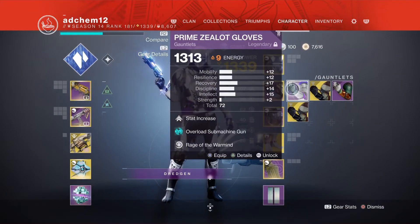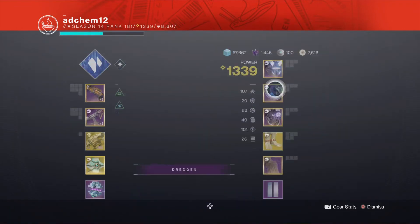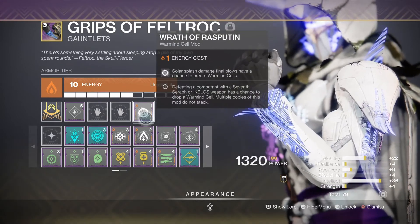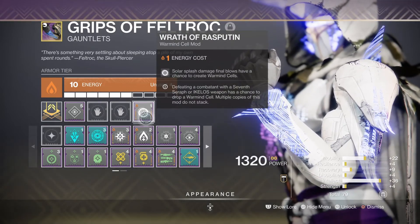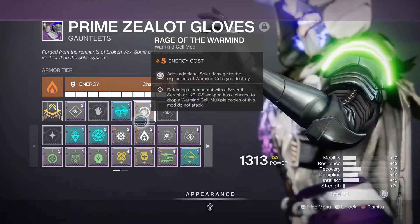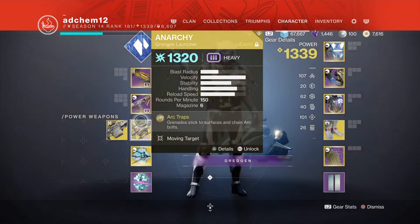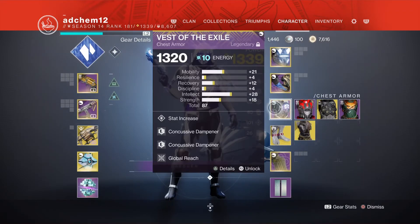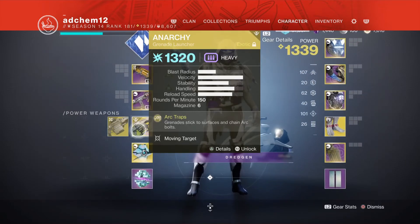I run Wrath of Rasputin and Rage of the Warmind together because Wrath of Rasputin gives you solar splash damage to generate Warmind Cells, and Rage of the Warmind adds additional solar damage. So if I generate a cell, shoot it, all the enemies in the area burn and have chances to drop a Warmind Cell — and that's where Xenophage comes into play.